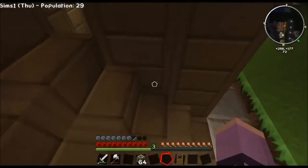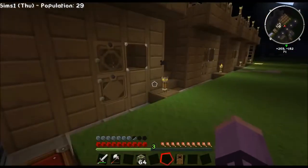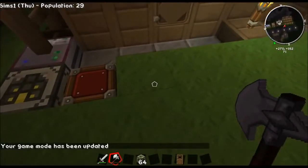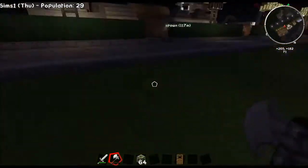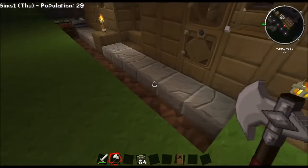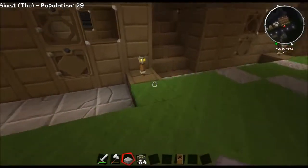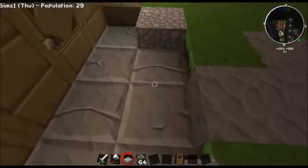We built apartments — now we just gotta wait for them to decide they want to come live in them, even though I know I built them too low. Can they even get in the door? It bugs me a little bit. Maybe if I just take out the dirt — let's do that, take out the dirt a ways, out in front of it. I don't know if it really makes a difference. If they don't move in, I'll tear it down anyway.